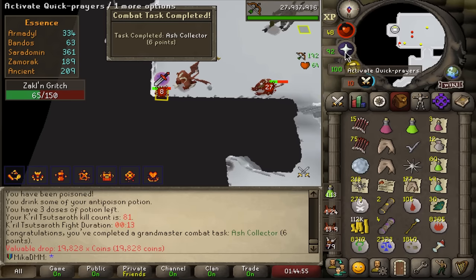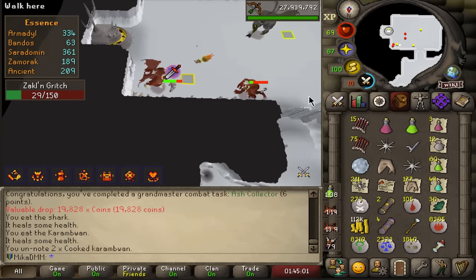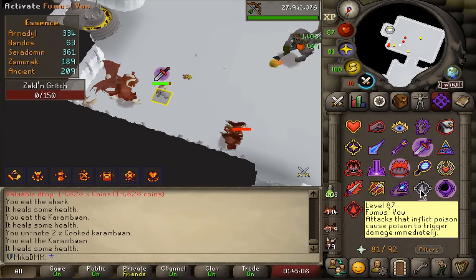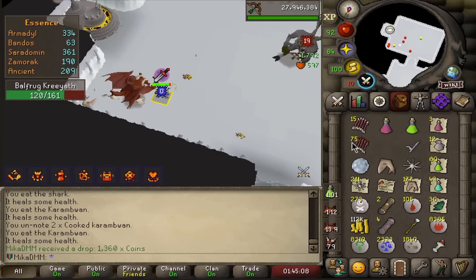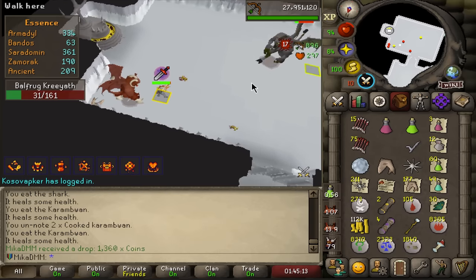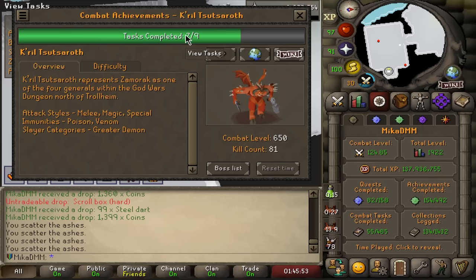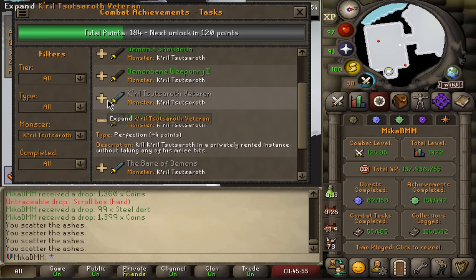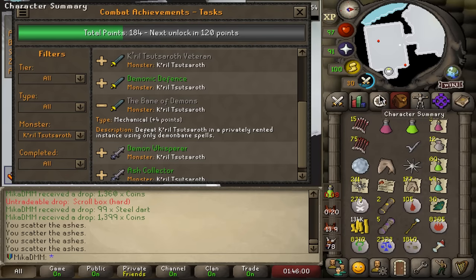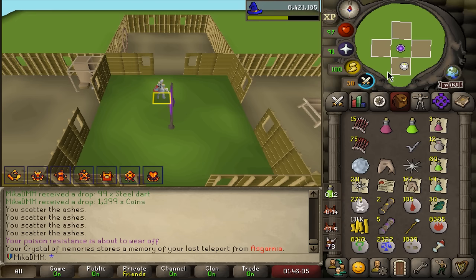I think that did it - 20 in a row. Now I can finally do speed kills again because this goes pretty slow. You need to wait one minute for the boss to spawn every time. I'm just gonna kill everything to make sure I don't go out and it turns out it was a different task and I lose my entire half hour here. Let's check - Krill Tsutsaroth, all we're missing is killing it 100 times and the one we unfortunately cannot do. Very good, very good. I'm doing these Combat Achievements pretty effortlessly with my relics.